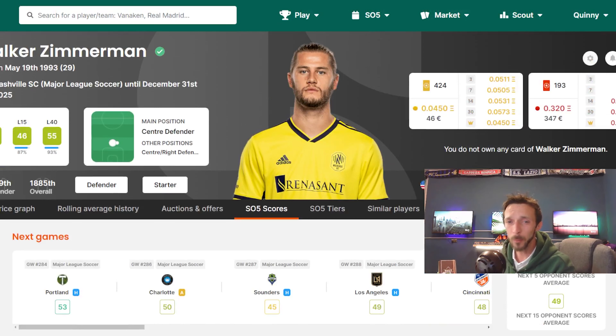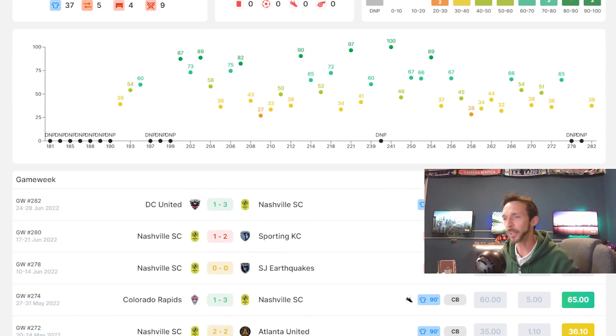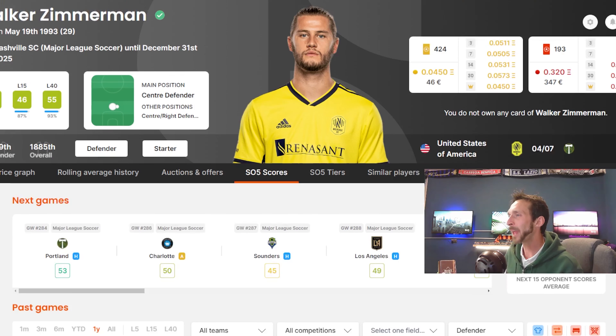There's a really strong case to say Walker Zimmerman is probably the best, or one of the best, SO5 cards in this team. The ever-present, rock-solid centre-half is now an America international as well. He's an MVP-type guy who's won the league a few times already. He's capable of big scores from centre-back, he is goal-dangerous, and he's a very ambitious guy. At the moment, €46 for a limited is fantastic value for money. €350 for a rare — it depends what division you're going into, but he is a top-end centre-back in the division. At the age of 29, there's no real threat of him leaving MLS. He's quite set at being at Nashville, being the big fish there, running the show and trying to lead them to glory.